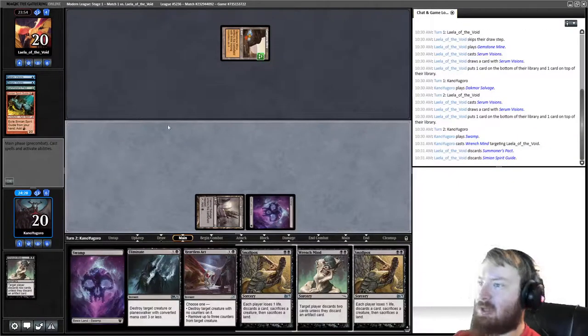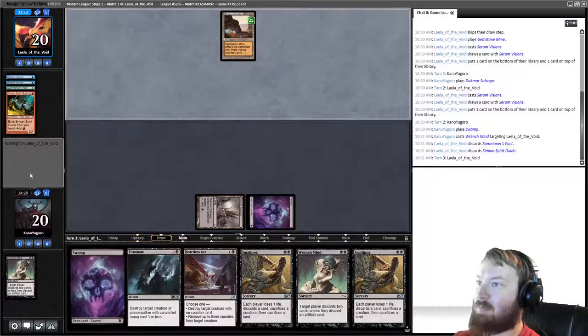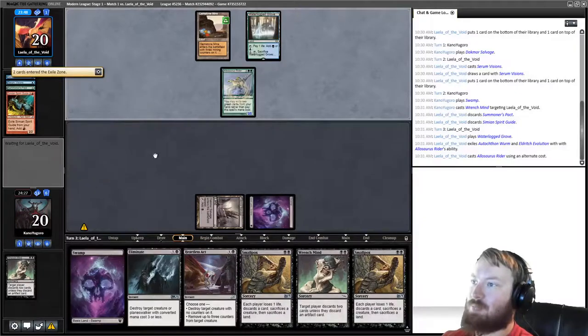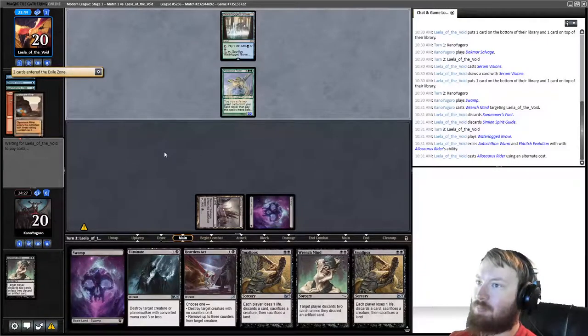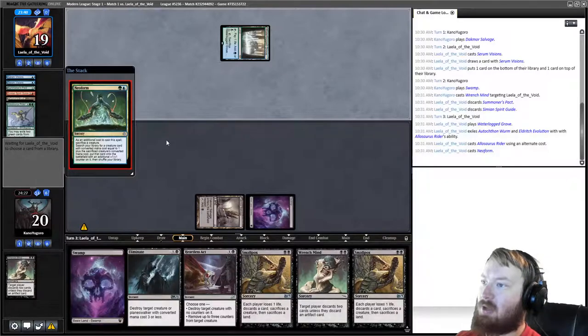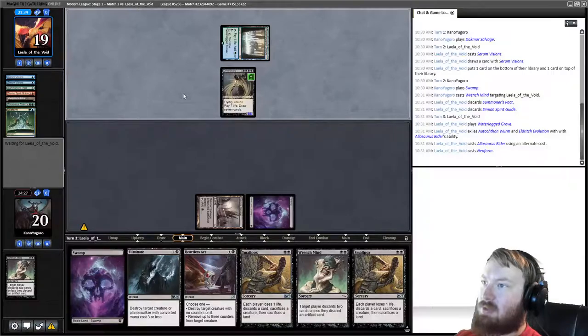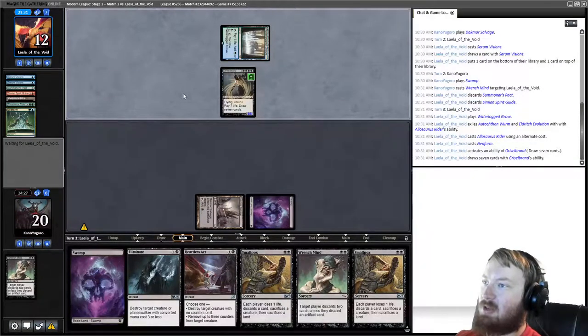My opponent loses Summoner's Pact and Simian Spirit Guide, so this might actually not be Ad Nauseam — this might be Neobrand. Our opponent is going to Neoform away Allosaurus Rider to get Griselbrand. If they don't find enough cards in the top 14 to keep going off, Smallpox just wins. Opponent has to discard, down to seven — Smallpox should get us the victory here.